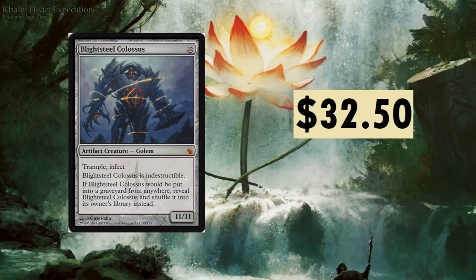If there's a way to make Blightsteel Colossus indestructible, just one hit and your opponent's dead. With infect, each player loses when they have 10 infect counters on them. Each point of damage from a creature with infect equals one poison counter, so starting at 10 is kind of like half your life total. If Blightsteel Colossus would be put into a graveyard from anywhere, reveal it and shuffle it into its owner's library.